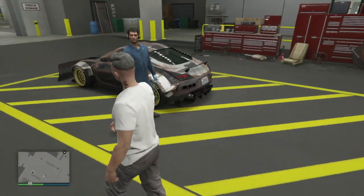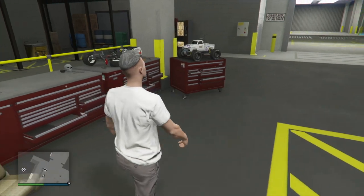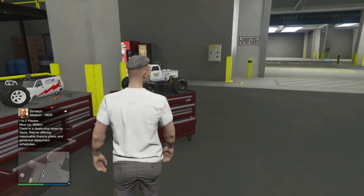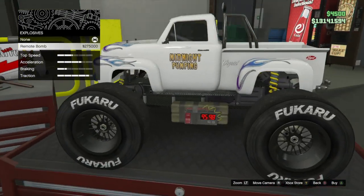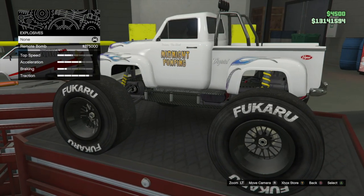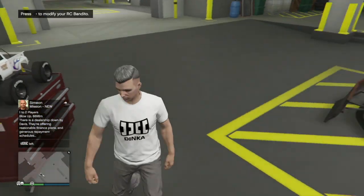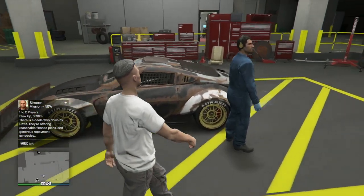Once you get that Simeon job, go to your RC car. It doesn't have to be in any specific order — you can see I now have the Simeon job. Just go to your RC car, open one of the menus, hover around — you don't have to buy anything — then exit the workshop.